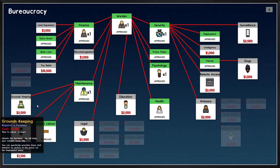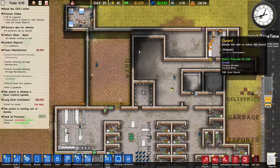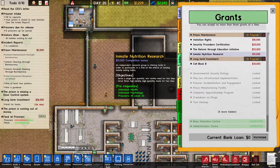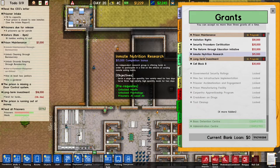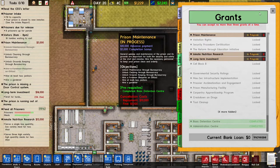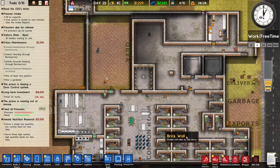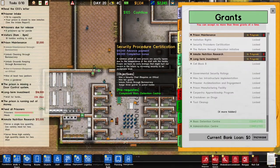To finish this grant we need to unlock cleaning through bureaucracy. We also need to unlock groundskeeping but I don't have the money, so that's a problem. Let's take a grant — inmate nutrition research — and I don't think I have to spend any money to do this. The only thing I have to do is switch the regime.